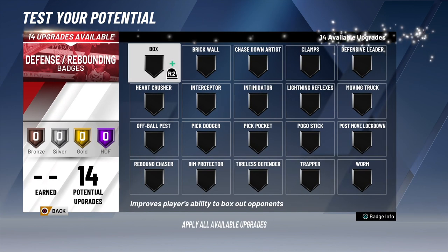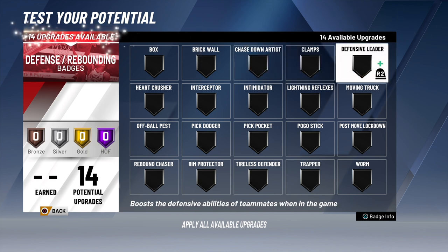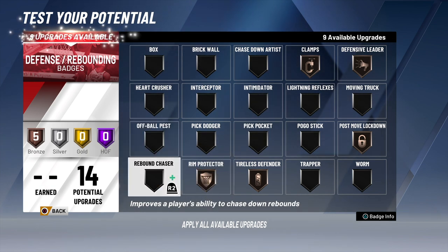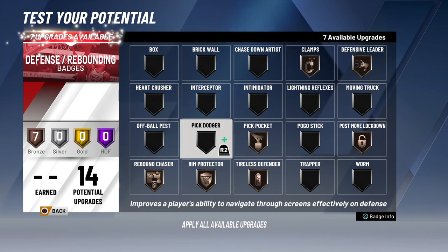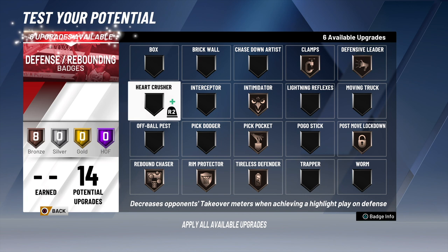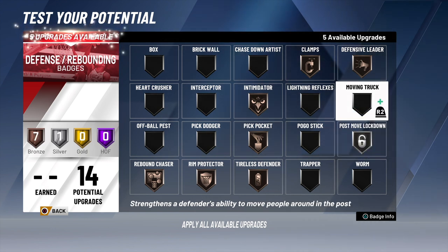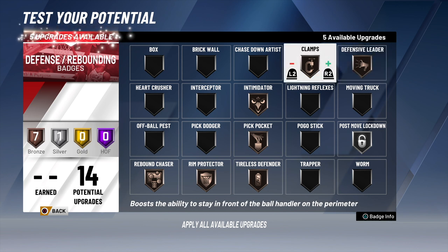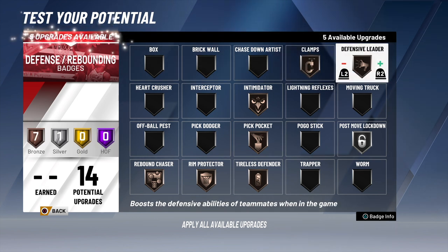Now as far as my defense, you're a rim protector, so you know what your job is — your job is rim protection. Defensive leader — depending on whether you're playing threes, playing twos, or making it for career. Post move lockdown — definitely need that, especially if you're playing 1v1. Rebound chaser — my rebound attributes are not that high, so rebound chaser can help out. Pickpocket can help out. Clamps — it said it was for perimeter, but I don't have it on perimeter. These badges you can kind of play around with, and from what I hear, after you hit 95 you can change up your badges.